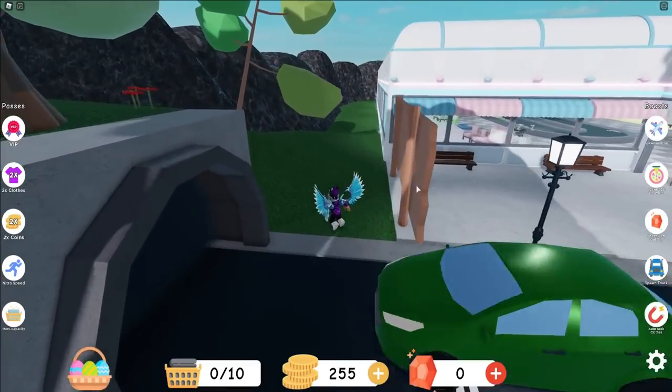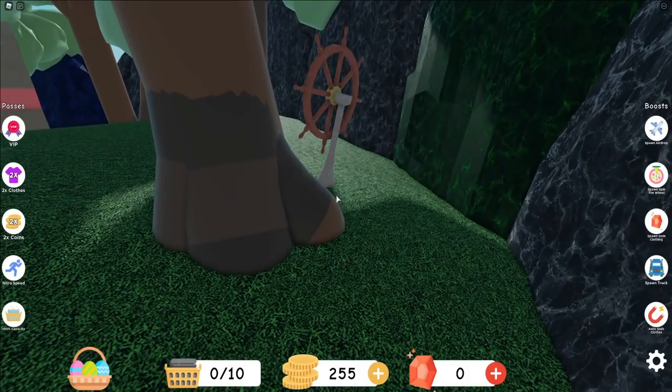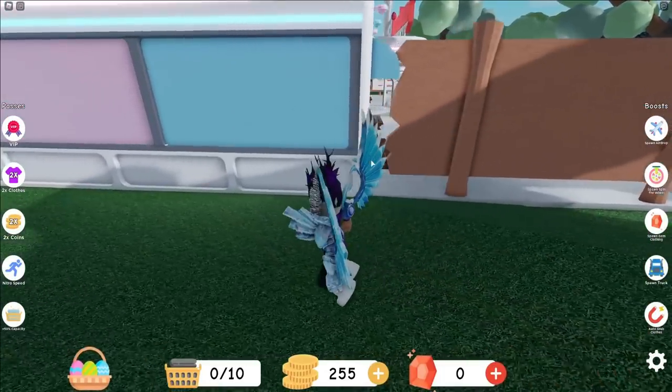If you go ahead and go behind the leaderboards, there's actually going to be an egg located next to this tree. Simply click on this egg over here. You need to click on the egg - right, okay, so that might actually help us out when finding the other eggs.